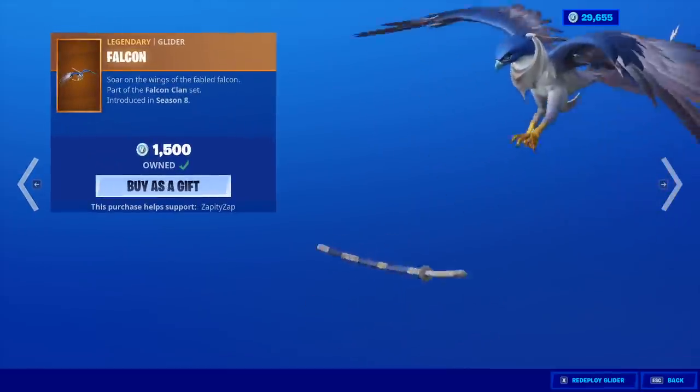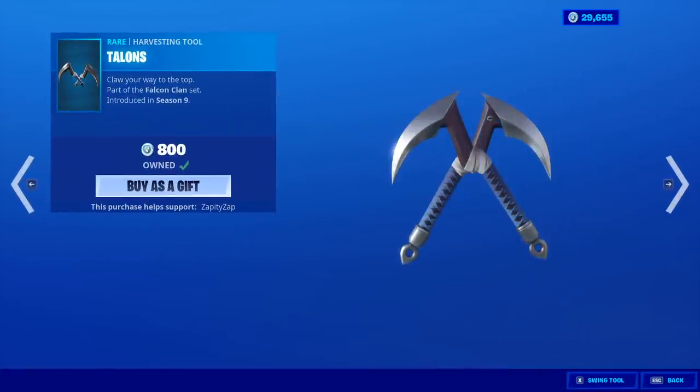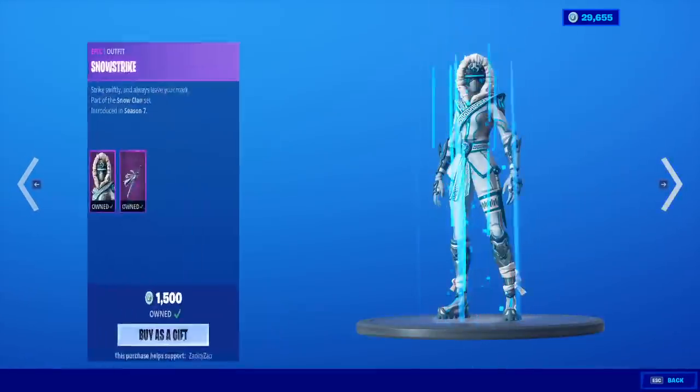It's about time — the Falcon Glider and the Talon's Harvesting Tool. They finally brought back Quick Strike.